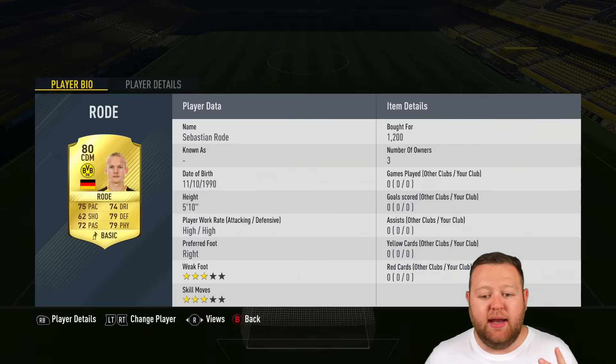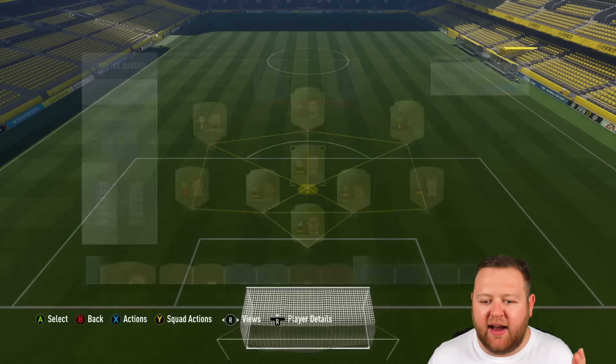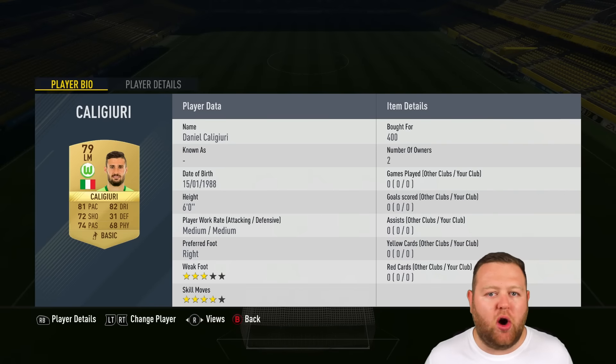Moving on to the midfield in this 4-1-2-1-2 formation, something I don't use very often. Our CDM is Sebastian Rohde. He is a German player for Dortmund nowadays, and across the board his stats are very decent. For a CDM, he's better-statted for being a CDM. Shooting's not amazing, but I like him at CDM — he's a good player.